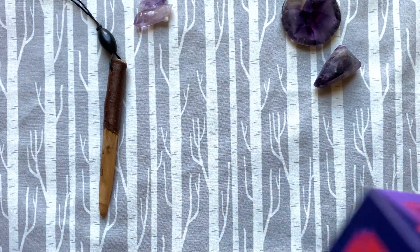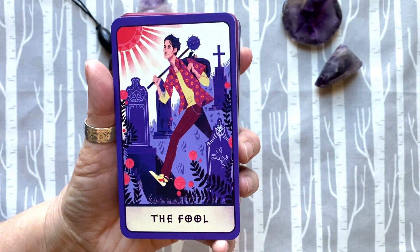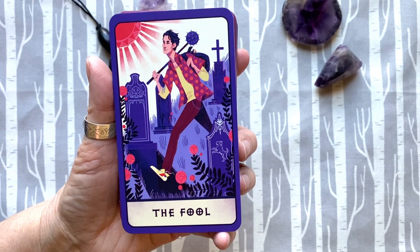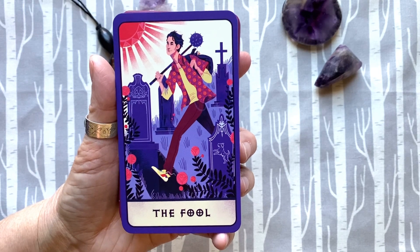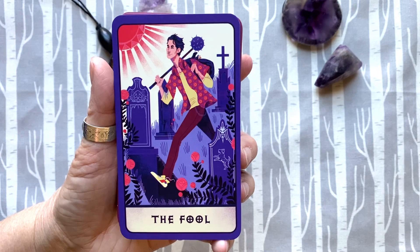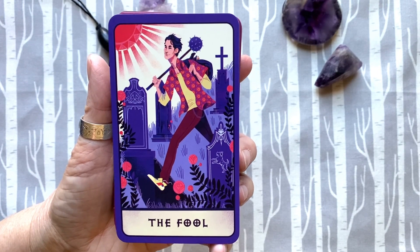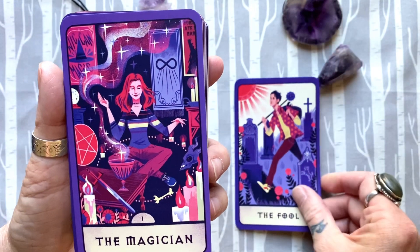So let's talk about how Xander is perfect as the Fool — he's the perfect Fool. He's all in, and even when things happen, like insect girlfriends, he's still all in.